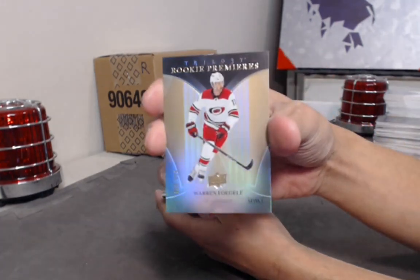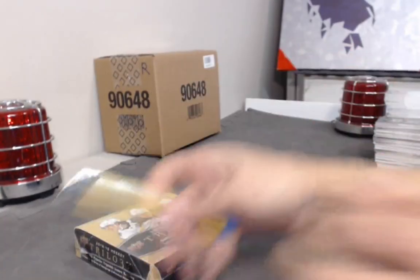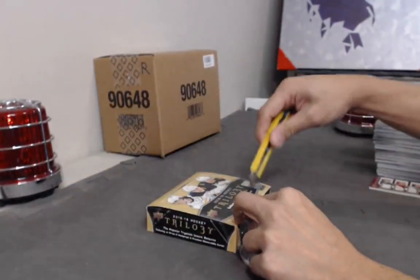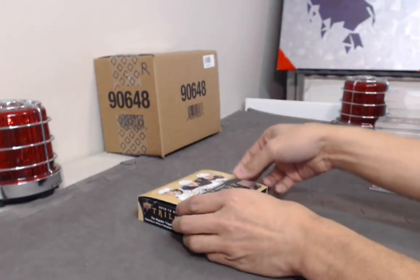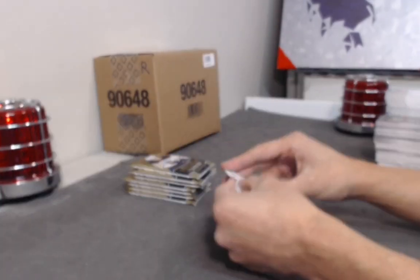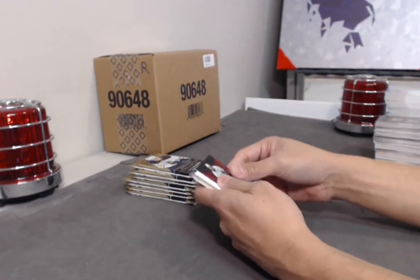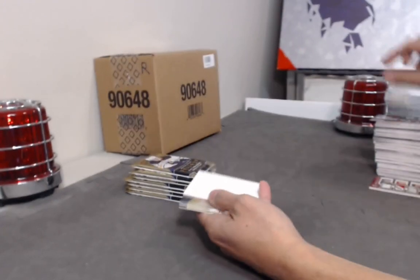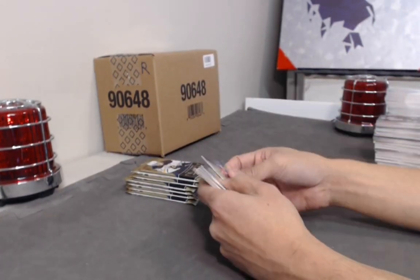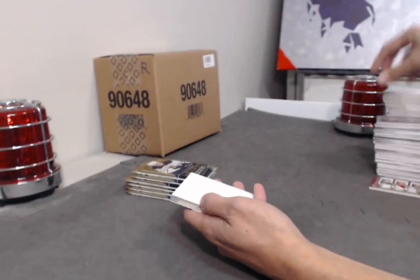And Rookie Premieres Warren Foegel. Alright — last box guys, let's finish on a high note. So far this case has been pretty lit — can't complain about some of these hits. Got the Orr, the triple relic, bunch of black patches, Comtois to 49. Final stretch here — this break is ending in two days. Drew Doughty red to 425. Out of 999 Brady Kachuk — going for the hat trick. Brady Kachuk and we got a jumbo.